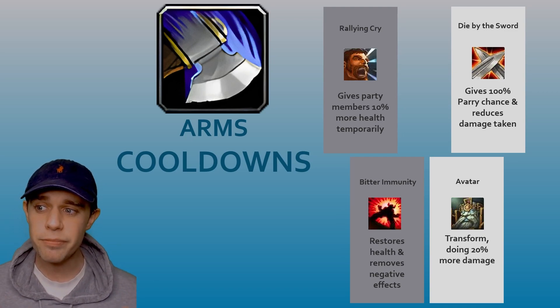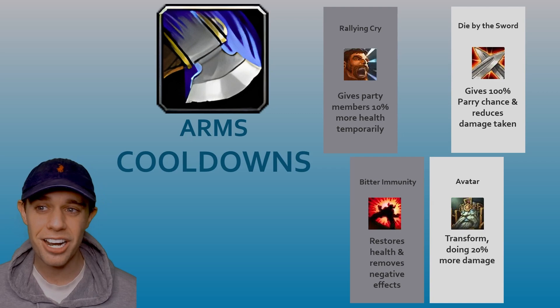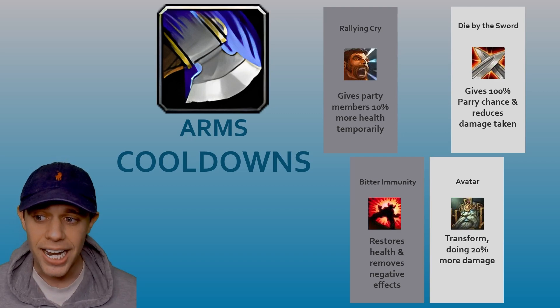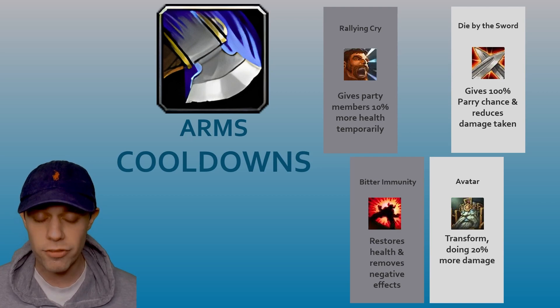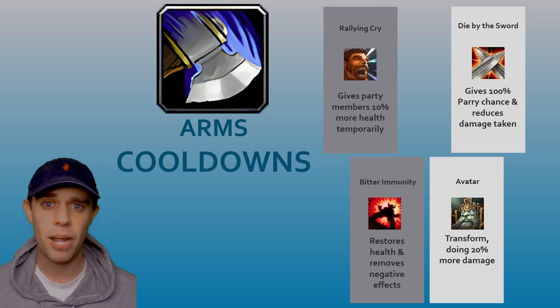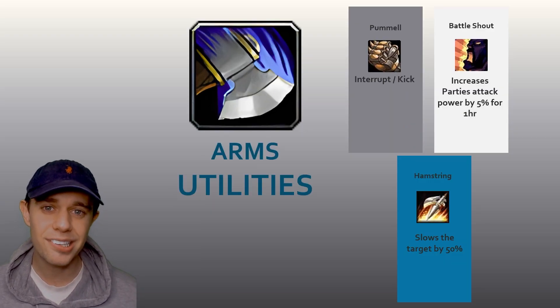First, we've got Rallying Cry — this is going to give party members 10% more health temporarily, and you can use this in hard times. Then we have Die by the Sword, which gives you 100% parry chance and reduces the damage you personally take. Then there's Bitter Immunity, which restores health and removes all negative effects on yourself. Last but not least, we have Avatar — you transform, doing 20% more damage.